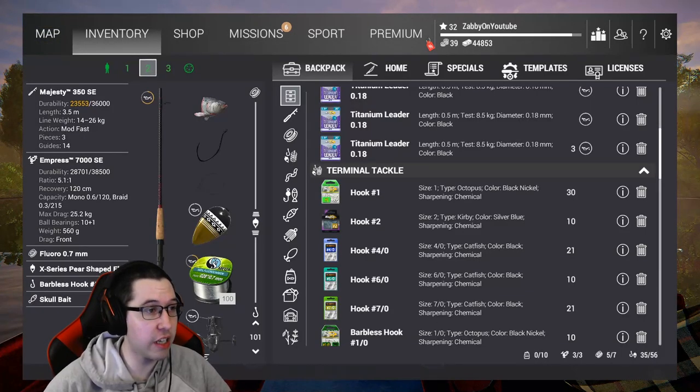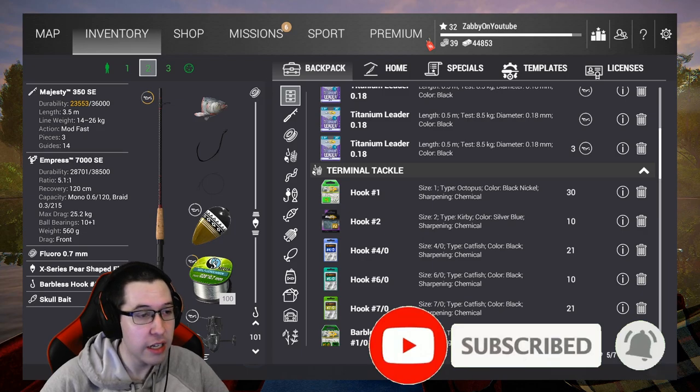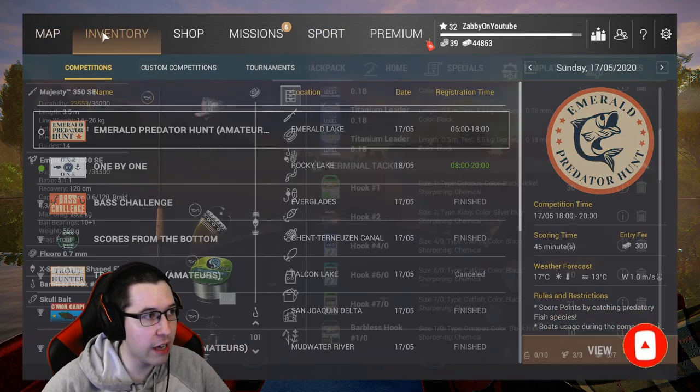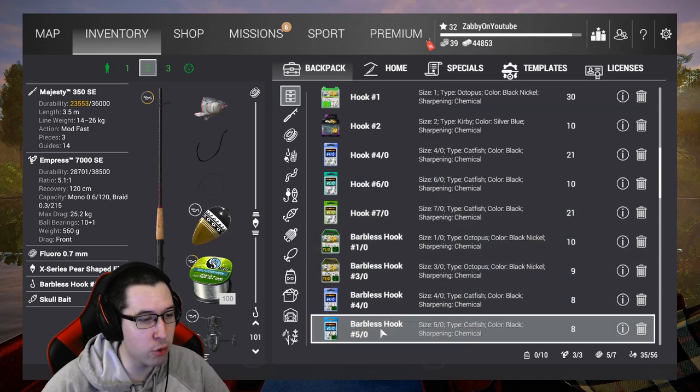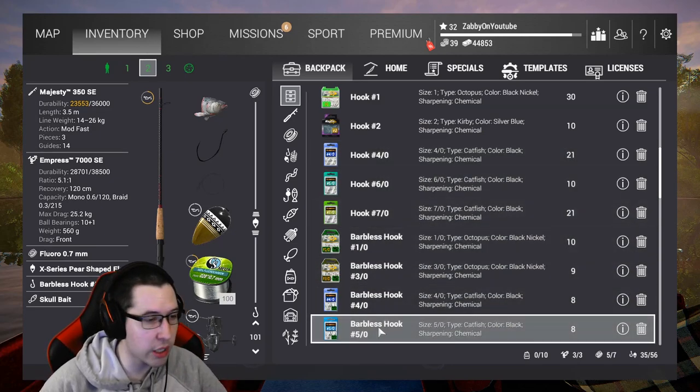Alright guys, before you head out to Neheron to catch the Eldegar, make sure to grab some number 1 and number 2 hooks. That's what you're going to use to catch the Shad, which you'll use as bait for the Eldegar. For the actual Eldegar itself, you're going to want to use 5-0 hooks. You can use Barbalist if you want, or you can just use regular — if you want to use Barbalist to get more XP, that works too.